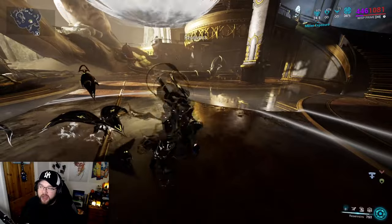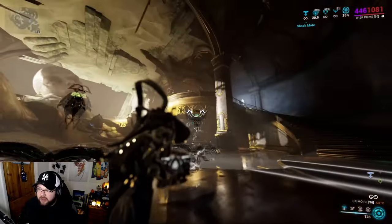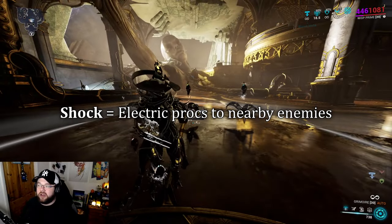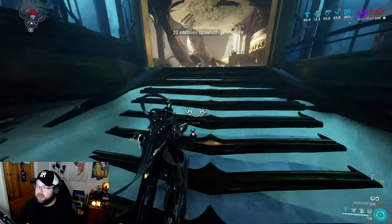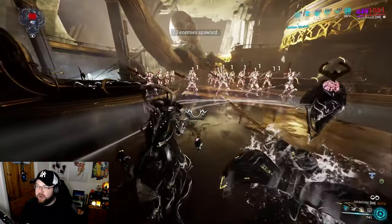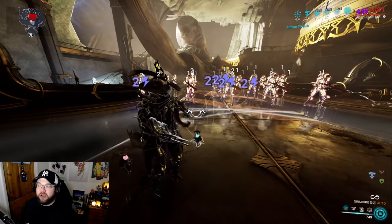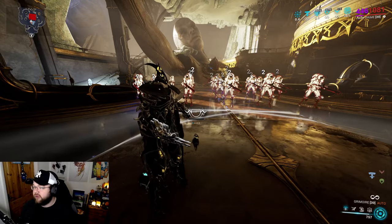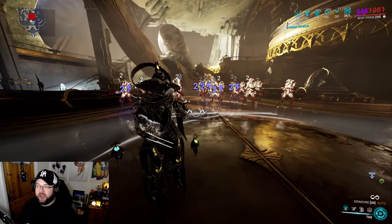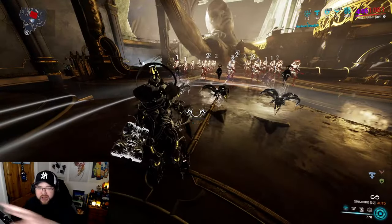And then we've got Shock. Shock is a little bit different at the top visually. Shock is basically going to give you electricity pulsing around you. As I move up towards some enemies, you can see how it does an electric proc on them every so often, which is really good because it gives you minor crowd control as you're moving through different packs of enemies.